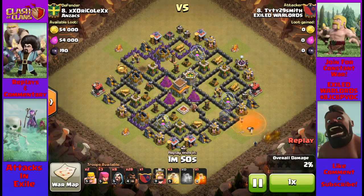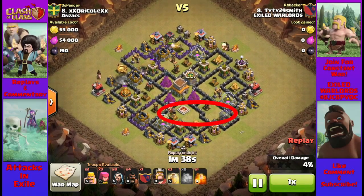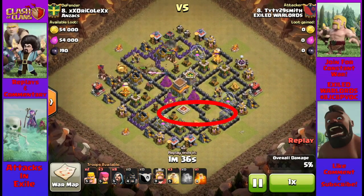He starts by luring and killing the dragon. From here, it's pretty simple — in go the Hogs. There's not a lot of space in this base design for double giant bombs, except for possibly right in here. So he starts his Hogs on the opposite side of the base.